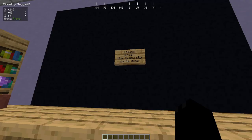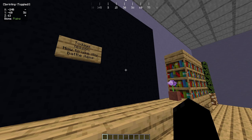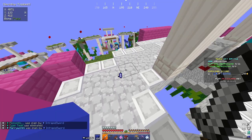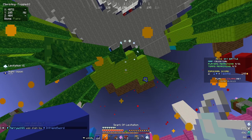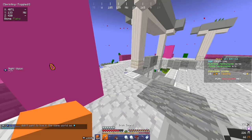Levitation sparks, also known as levies, give you levitation 4 for 2 seconds and allow you to survive being knocked into the void by other players or if you mess up a jump. If you don't have a clutch item like a cobweb or water bucket, you can use your levy and spam blocks below you to build a little platform so you don't take any fall damage.